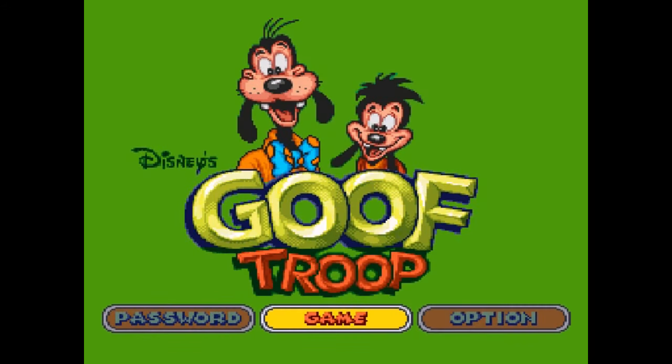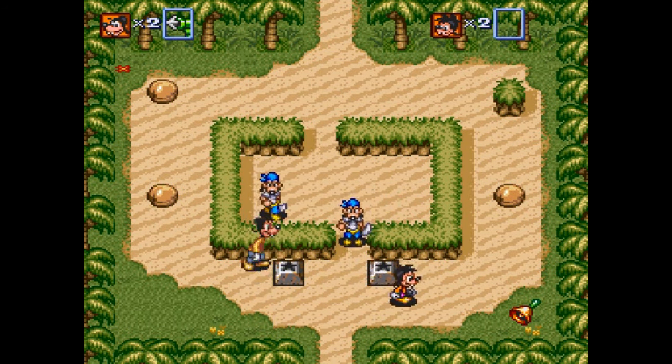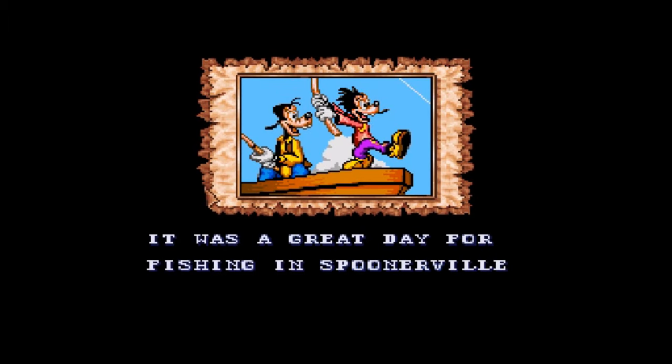Set sail for adventure with the Goof Troop! It's a great day for fishing and Goofy just caught a boatload of trouble. Pete and PJ have been kidnapped by pirates and Goofy and Max must row to their rescue. It's hilarious hijinks on the high seas as they trail the pirates to Spoonerville Island and bumble through the jungle to free their pals from notorious Keel Hall Pete.